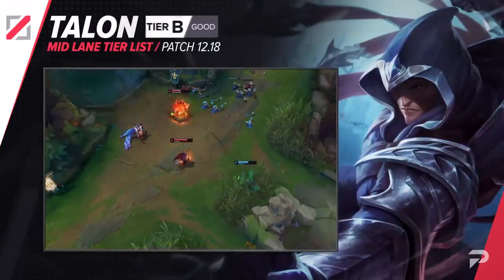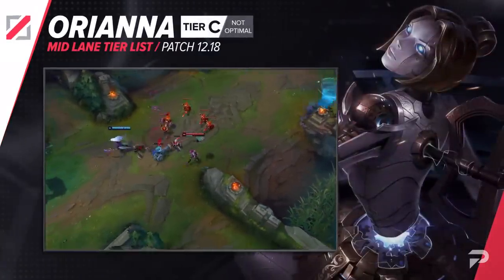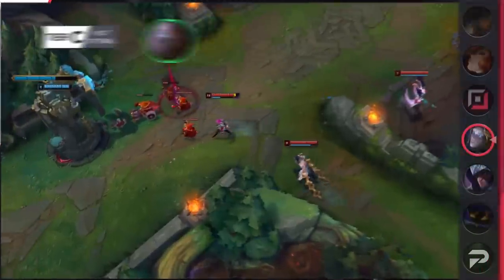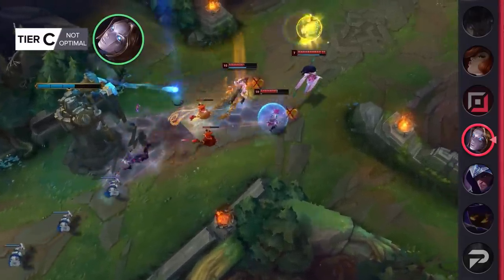We'll be moving Talon down to the B tier — he just takes too much effort to get very minimal returns at the moment. The last mid lane adjustment we'll be making is moving Orianna down to the C tier. Sadly, one of the most iconic mid laners and even just champions of all time has been doing pretty poorly these last couple of seasons. But with how heavily valued she is in pro play, I highly doubt Riot is going to be giving her the buffs that she deserves anytime soon.